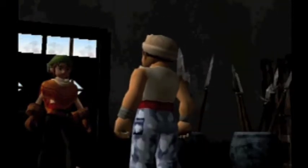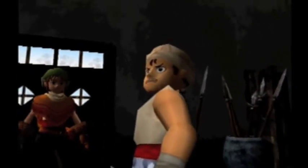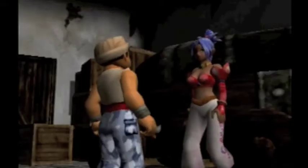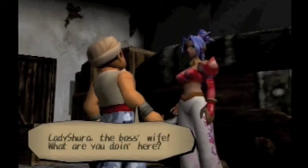Lady Shura — the boss's wife — what are you doing here? Another thing you missed was a kind of semi-important cutscene where we got Lady Shura. What he means by the boss's wife is that if you go back to King's house, you find out that he's the one that gave you Lady Shura more or less.